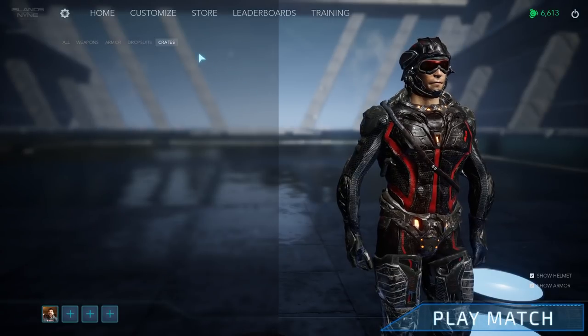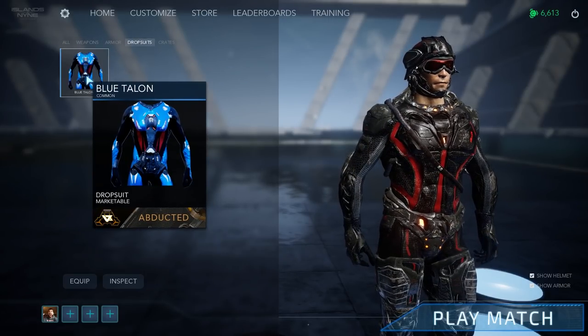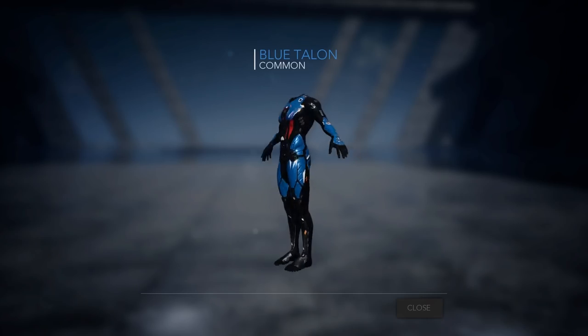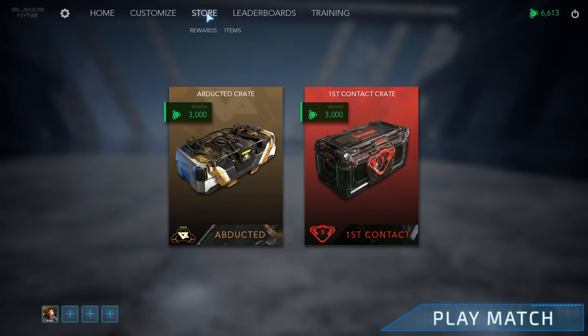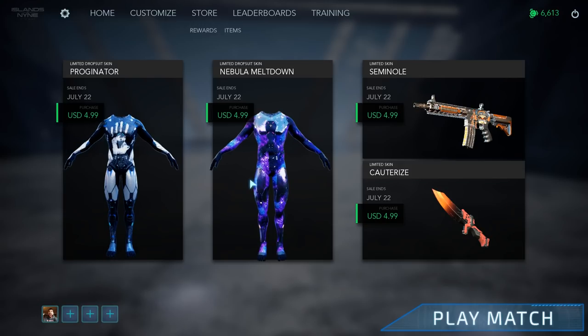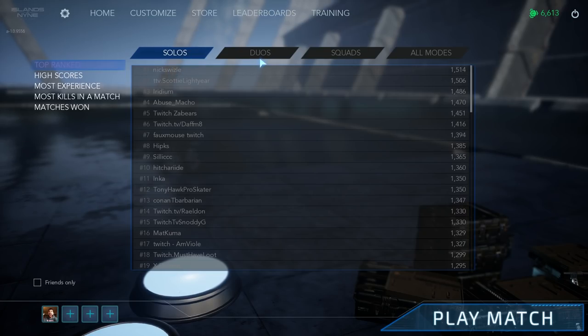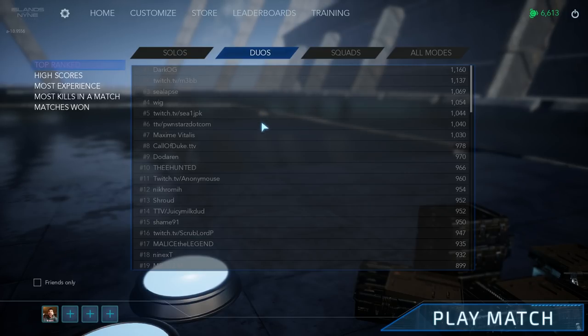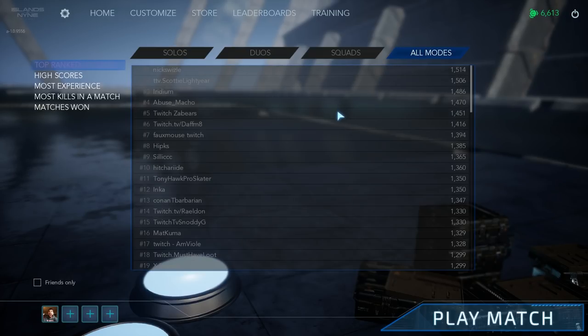In the loadout screen you can see the weapon slots — this is where you equip everything. In the store there's also an area where you can buy things with real money: the items shop, which has limited edition skins for weapons and your character. There are also leaderboards in the main menu where you can check solos, duos, squads, and sort by high scores, most experience, most kills, and matches. It's all nicely laid out in the UI.